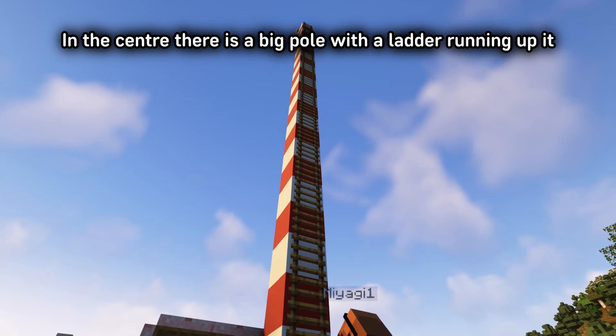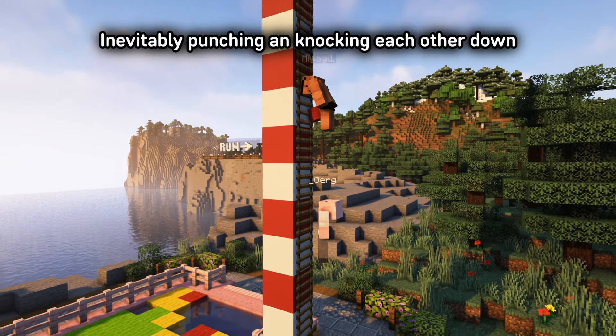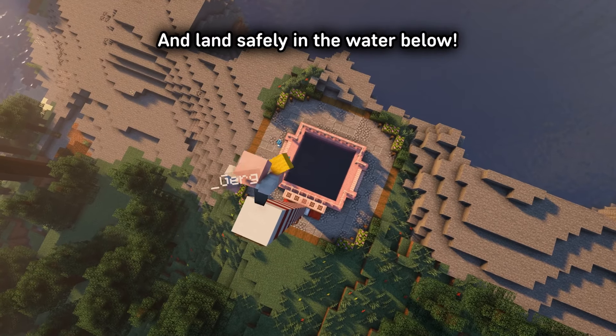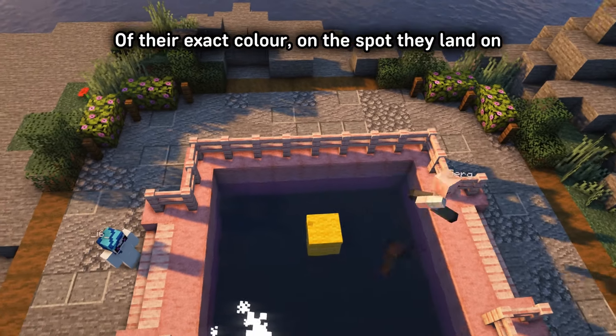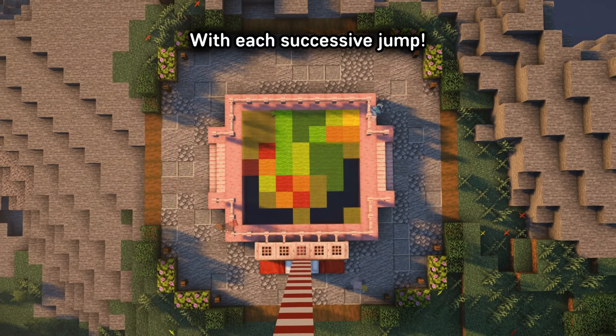In the centre, there's a big pole with a ladder running up it, where up to 4 players will race and fight their way up to the top, inevitably punching and knocking each other down. But once there, they'll need to jump off and land safely in the water below. Once they land, they'll need to place a piece of wall of their exact colour on the spot they land on, reducing the safe landing space for everyone else with each successive jump.